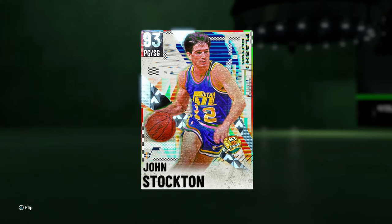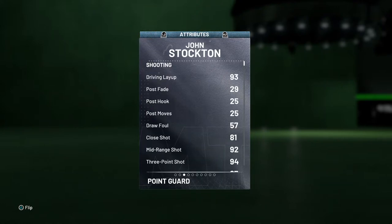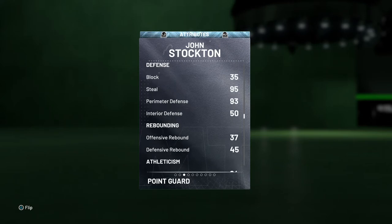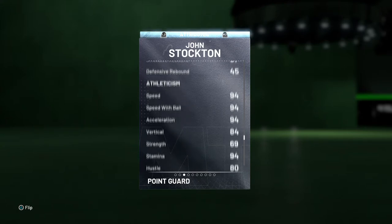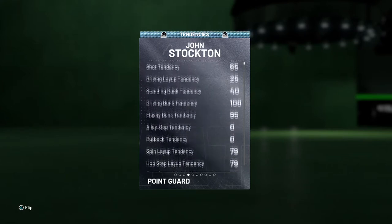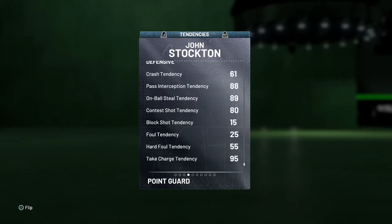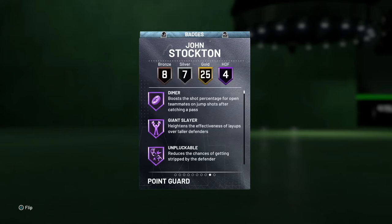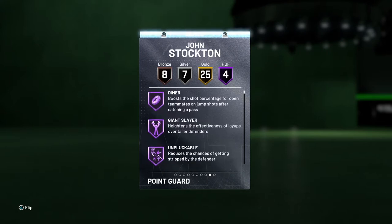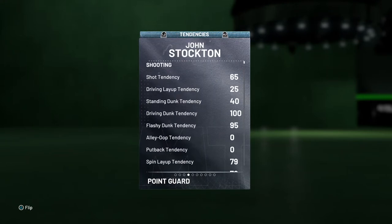When it comes to the point guard position, John Stockton is obviously going to be the guy you want to run. He's six foot one with a 97 offensive overall, mainly because of his insane finishing, a 94 three-point shot, awesome playmaking, and super solid defense with a 95 steal and 93 perimeter defense. Insane speed — I almost wasn't going to pick him up but after seeing him play, oh my god. He has a solid 100 driving dunk tendency so he dunks on everybody.